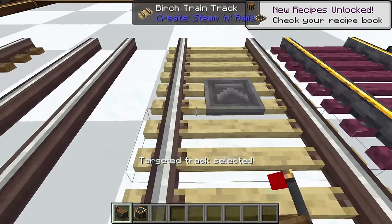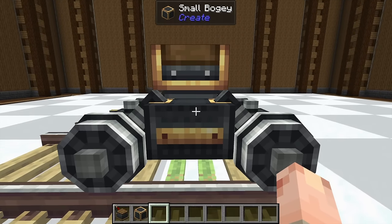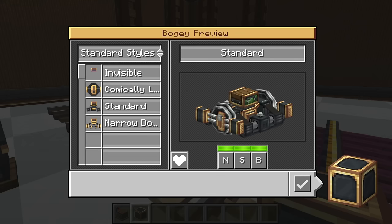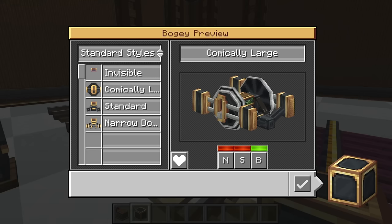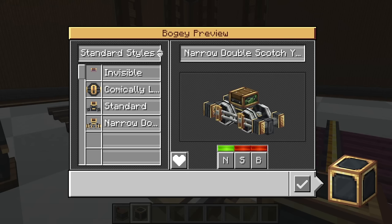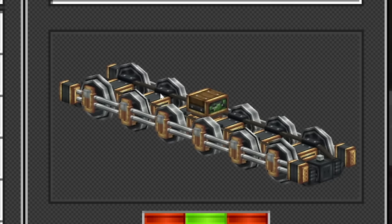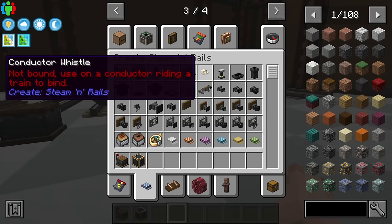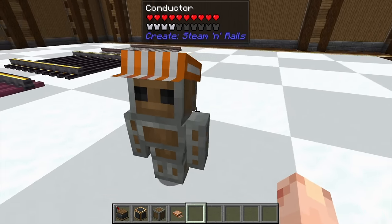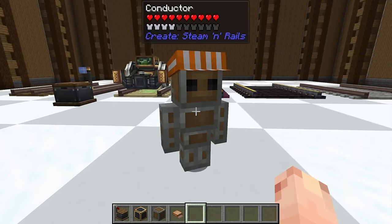What most people will have seen from Steam and Rails is the alternative bogeys. You right-click on one, press Alt, and you can choose your bogey styles from an amazing menu — they add all these different ones, from invisible, to comically large, to standard bogey, to narrow. There's different types of bogeys altogether. They even add a little guy — a little andesite golem. These guys act as an easy conductor for your trains, and they're super adorable.